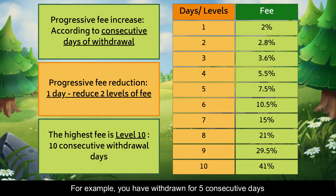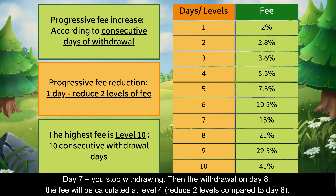For example, you have withdrawn for 5 consecutive days. On the 6th day of withdrawal, the fee is calculated at level 6. On day 7, you stop withdrawing. Then the withdrawal on day 8 will have the fee calculated at level 4 — reduced by 2 levels compared to day 6.